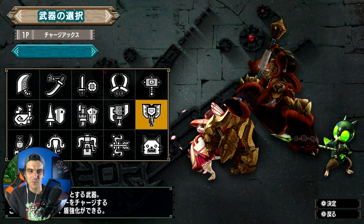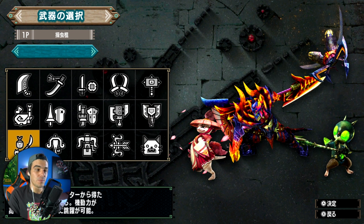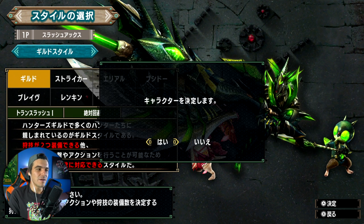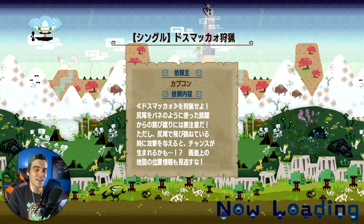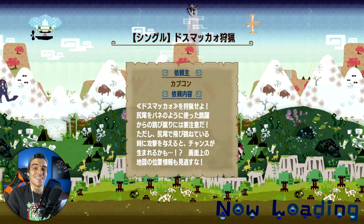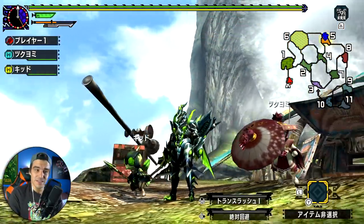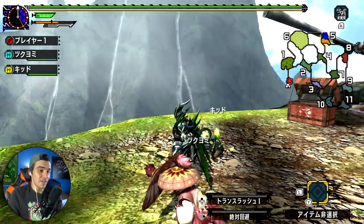We have all the familiar Monster Hunter classes, the crazy weapons, some ranged stuff, some crazy characters I'll check out later. For now I'm sticking with what I know — I think this is the Switch Axe, or Switch Sword. It's a little slow but deals a lot of damage, and you get to switch between an axe and a sword, which is awesome.